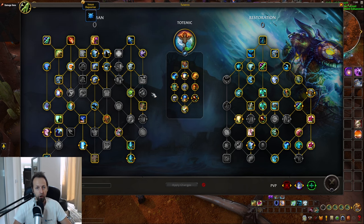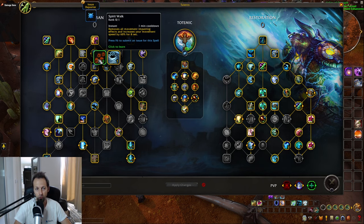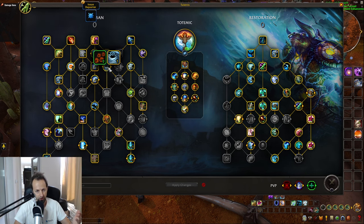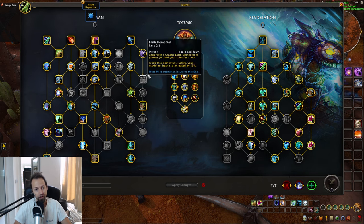The first thing we're going to do is go through the left class tree and the changes there. The first thing you'll notice is that you have your movement abilities — Gust of Wind or Spirit Walk — which are very easy to access right now. That's a huge win. The Earth Elemental has also been moved to the right side with a new talent that reduces damage you take while it's active. It's easily accessible as well.